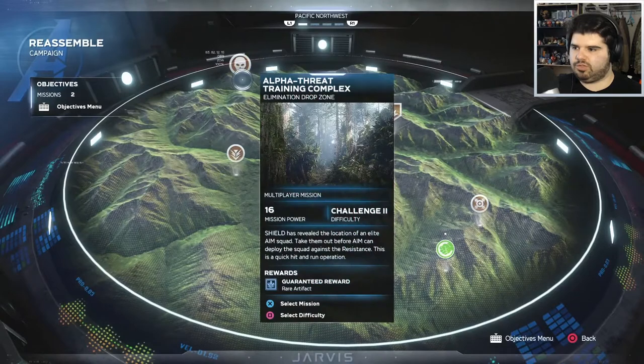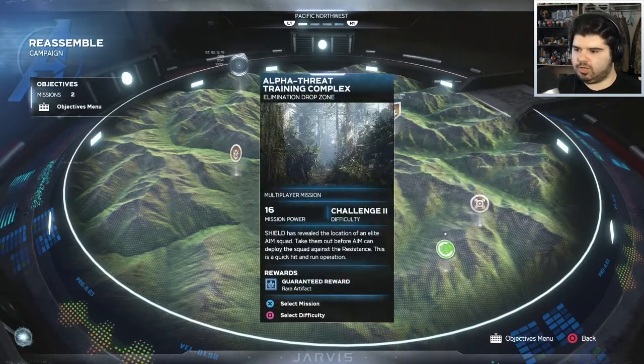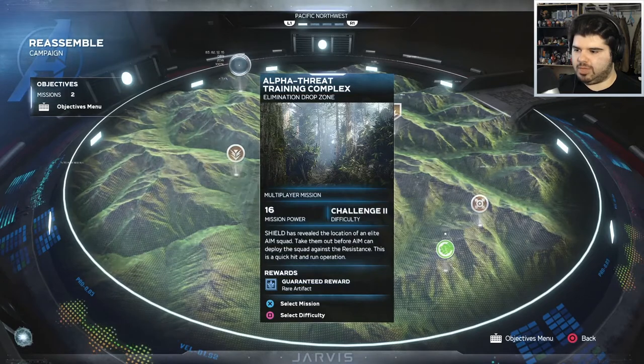Let's go to this one — 'Alpha Threat: Threatening Complex.' Shield has revealed the location of an elite AIM squad. Take them out before AIM can deploy the squad against the resistance. This is a quick hit and run operation.